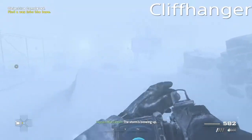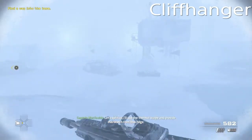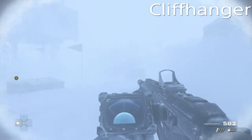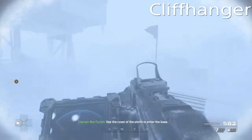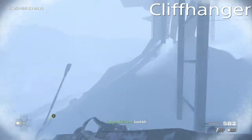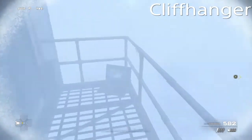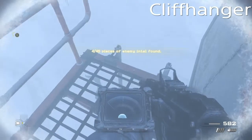The next one is on Cliffhanger. It's just after you learn about the heartbeat sensor and just before you enter the base. Just walk straight forward, climb up some stairs — here's your next enemy intel, number four.